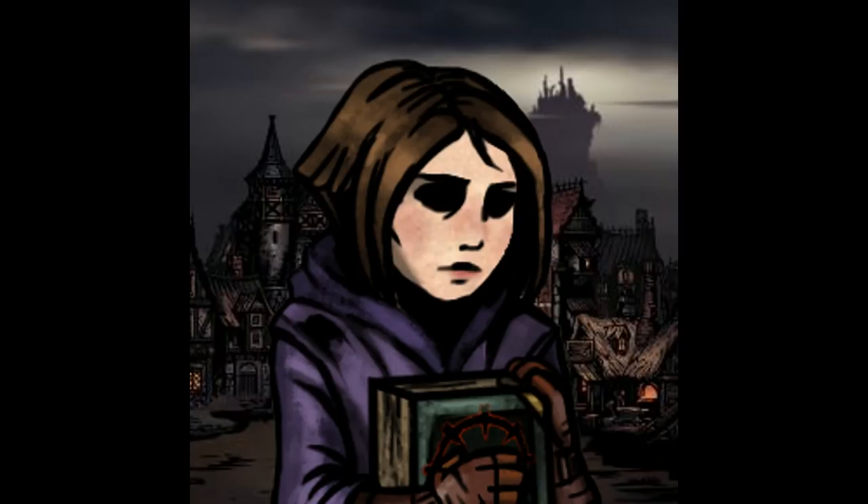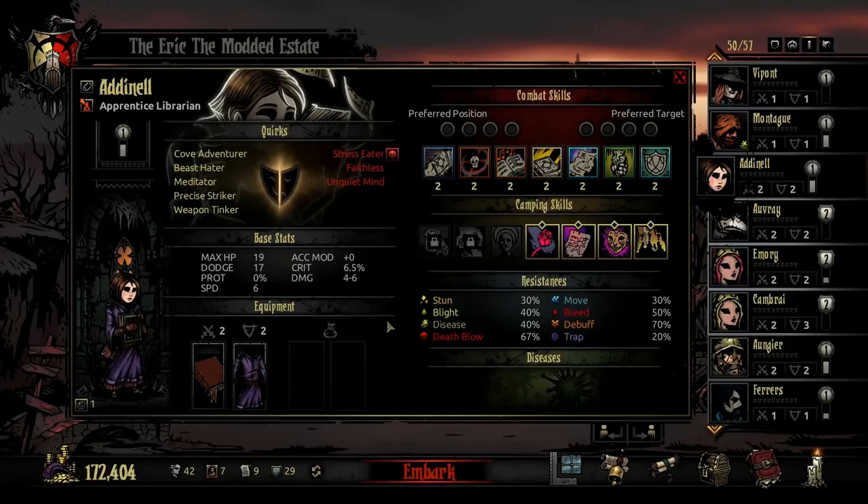The Librarian is a support and utility hero. She can provide healing and stress healing, as well as a myriad of buffs for her team or debuffs for the enemy. Her main purpose, however, is to level your heroes up faster by providing increased Resolve XP for missions that she participates in.